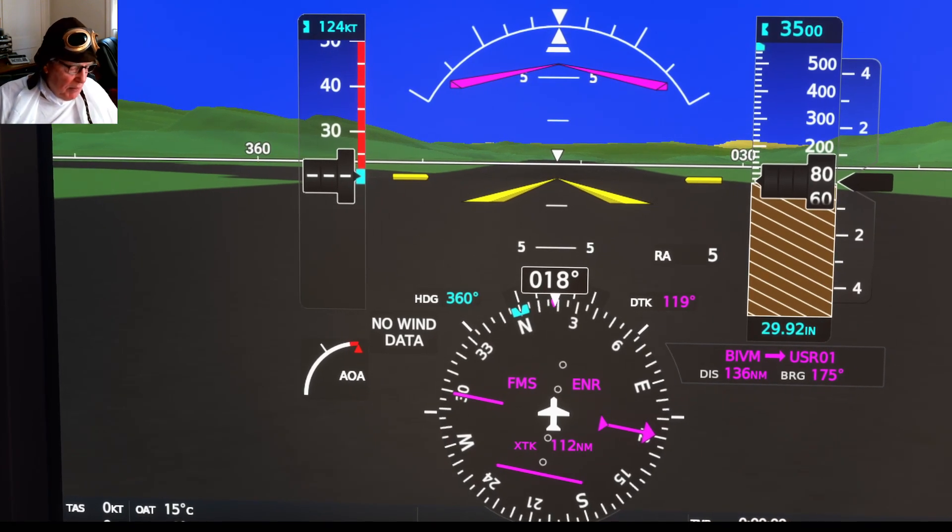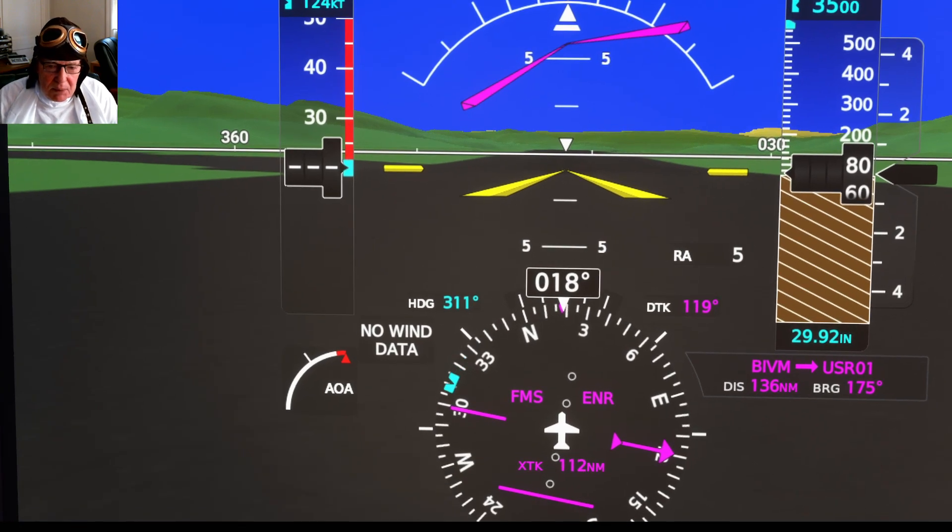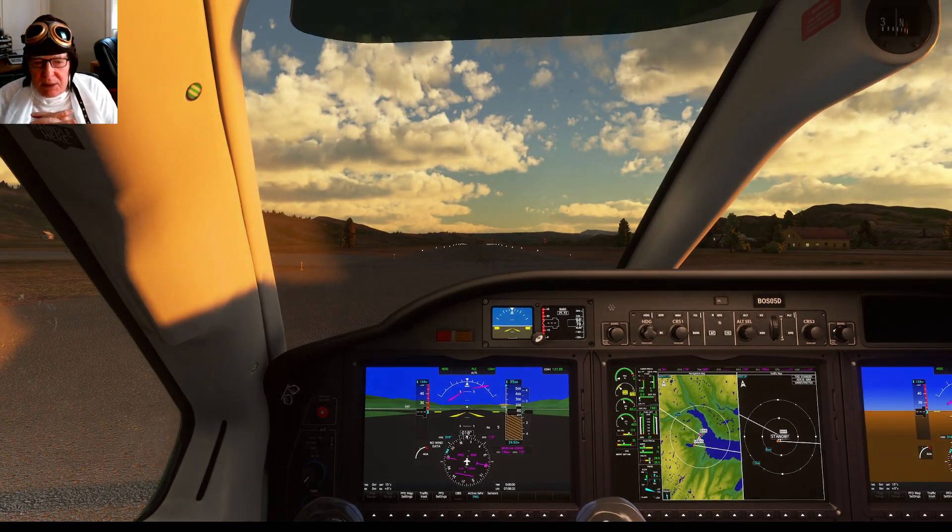Let me look at my chart — we're going to set our heading. The runway... we're going to be taking what course? 316 degrees. Set the heading to 316 degrees. See that right here? The little bug moving above it. 316. That's it.